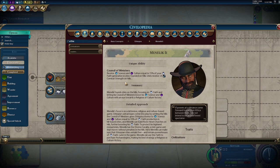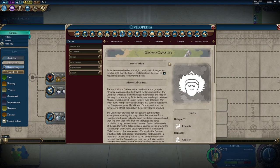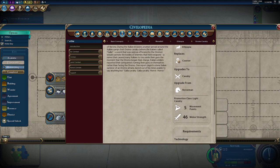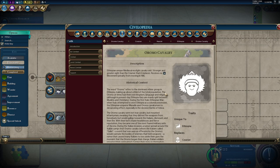Ethiopia also receives science and culture equal to 15% of faith generation in cities founded on hills, so we definitely want to found our cities on hills. Units receive plus four combat strength on hills. The unique unit is the Oromo Cavalry — a medieval light cavalry unit stronger and with greater sight than the Courser it replaces, receiving no movement penalty for moving on hills.